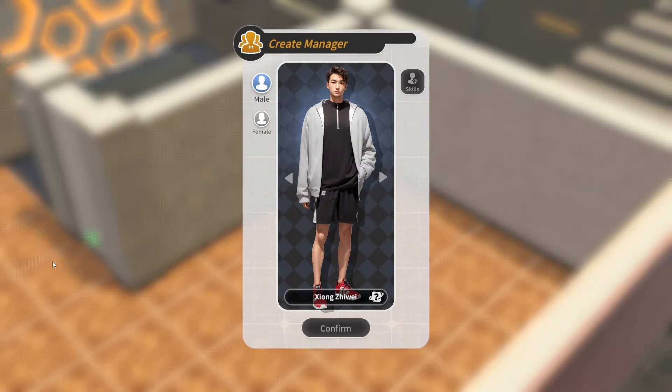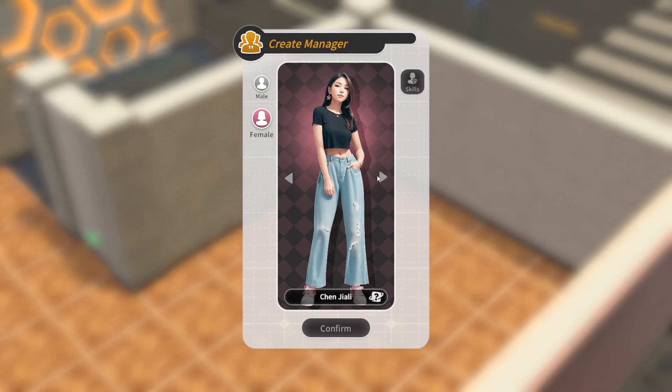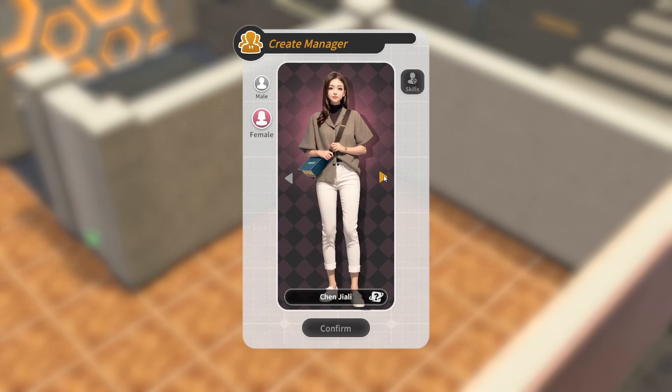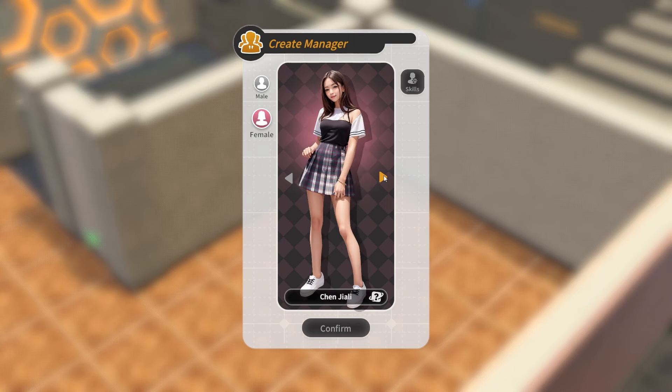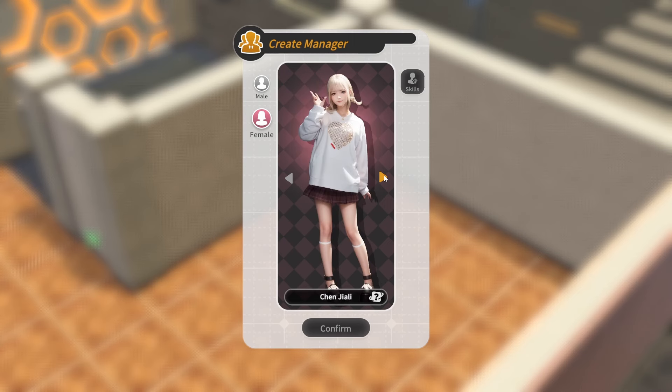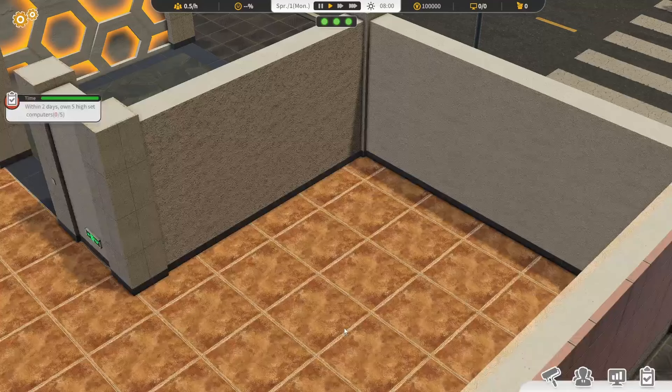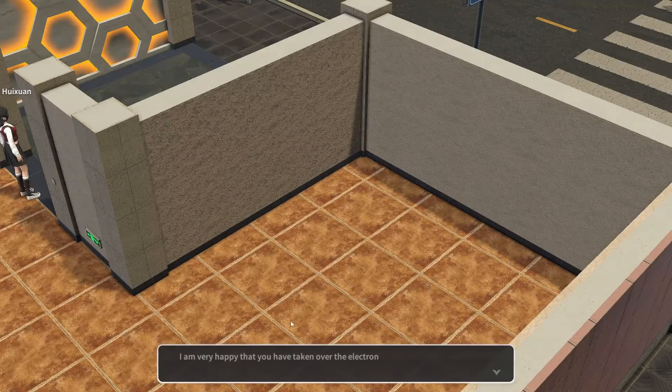The second biggest one — let's create a manager. Oh that's cute! Oh yeah, I like this better. Can I change the name? Let's call her Lee Huishan.